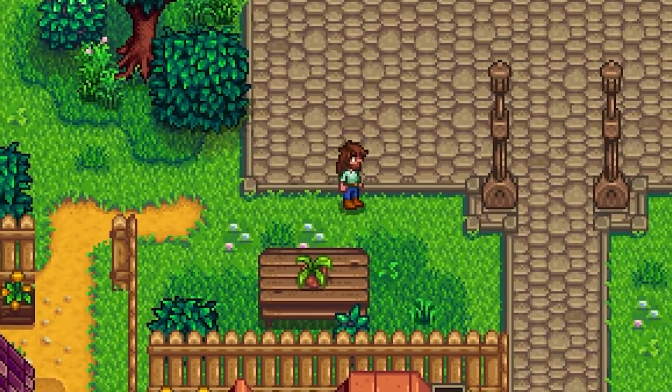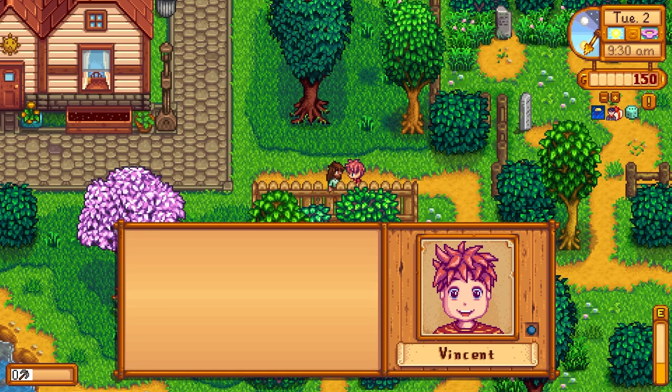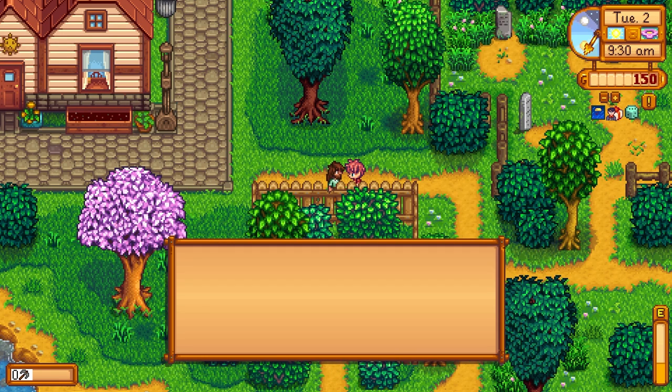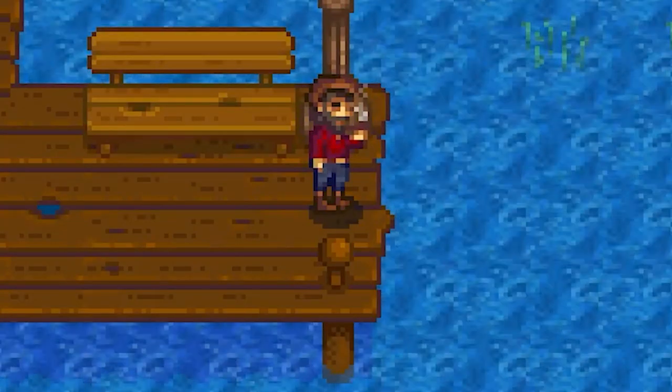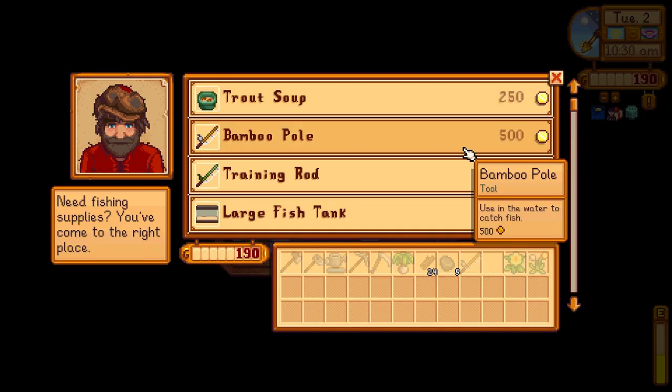Let's go over to Willy's. The first upgrade we're definitely gonna get is a bigger backpack, that's for sure. My name is Vincent — mama says not to talk to strangers, but you seem okay. Let's get our fishing rod. Let's try it out — got a sardine. We'll go ahead and sell it right back to him for 40 gold.